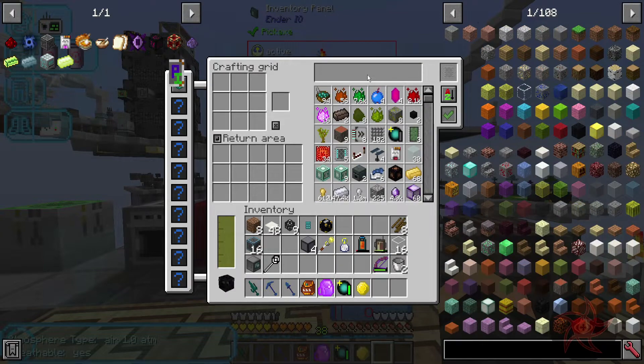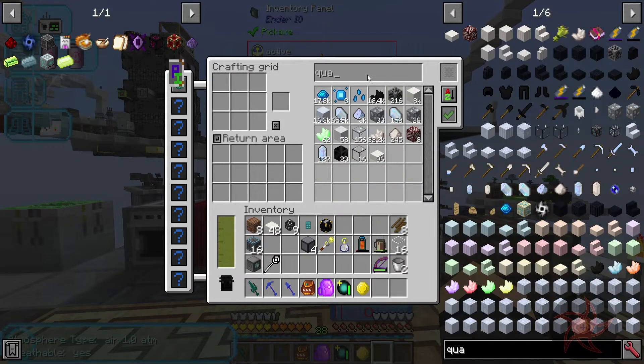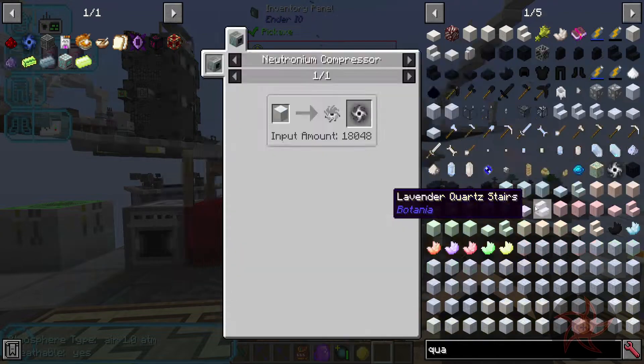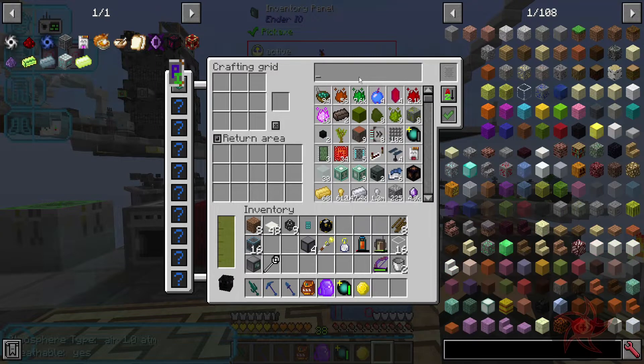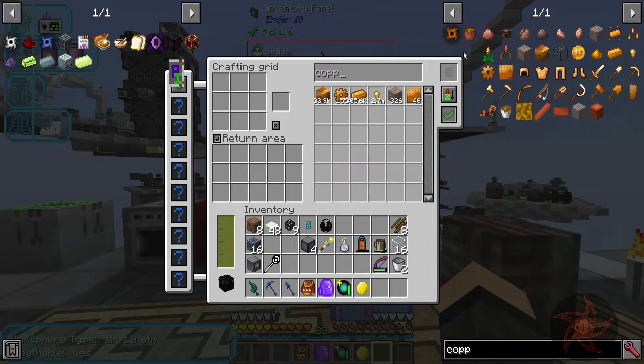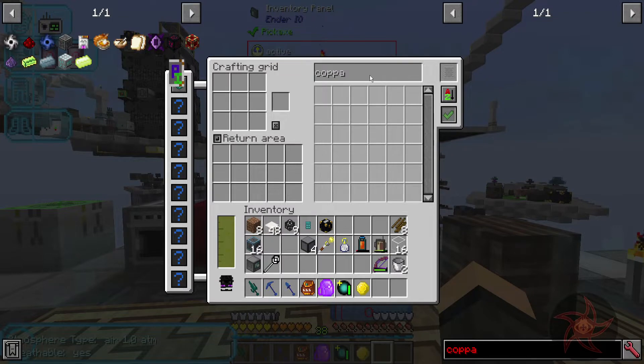Copper - not great. Quartz. Singularity is 18,000 blocks. Definitely, we're just going to do copper as well. Add that to my list.